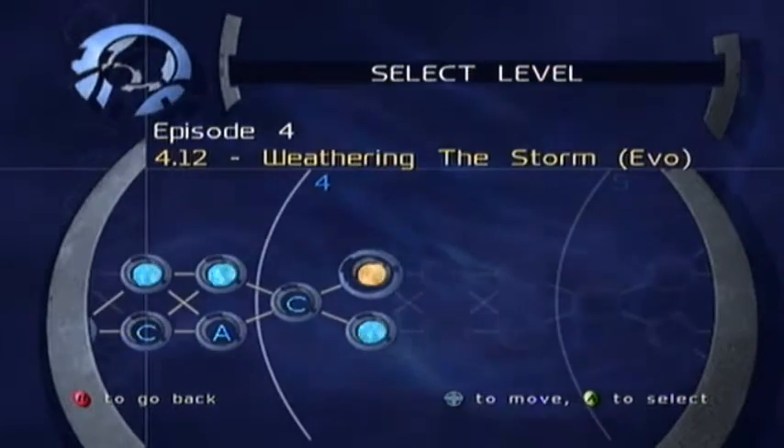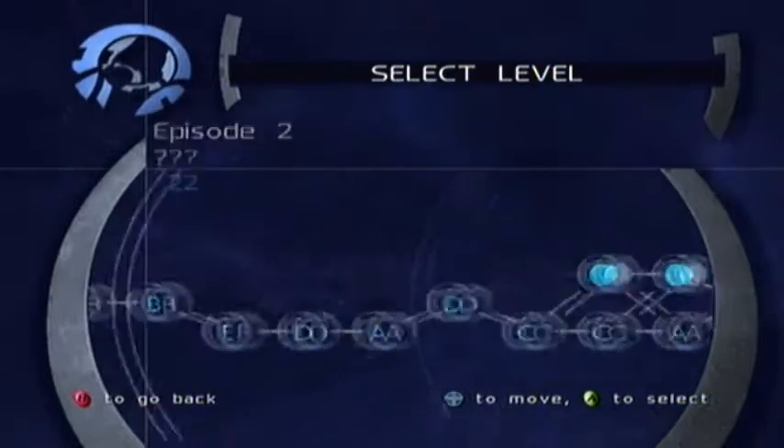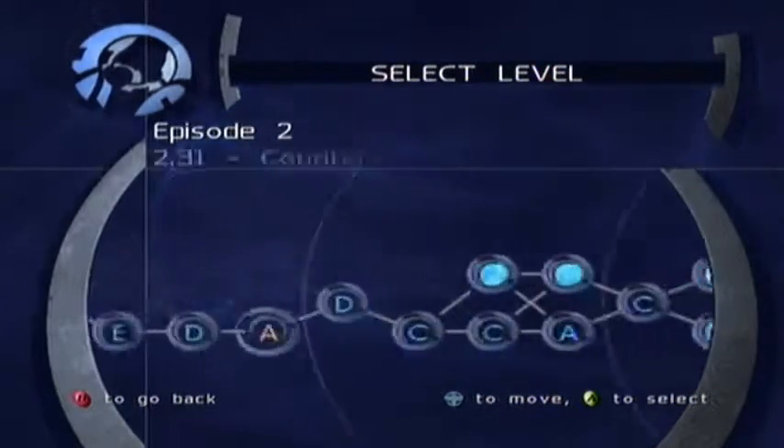Why am I unlocking all these evils now? I'm suddenly unlocking all the evils. Maybe it's due to secondary objectives - I failed the secondary objectives in all these, didn't I? That'll be why.